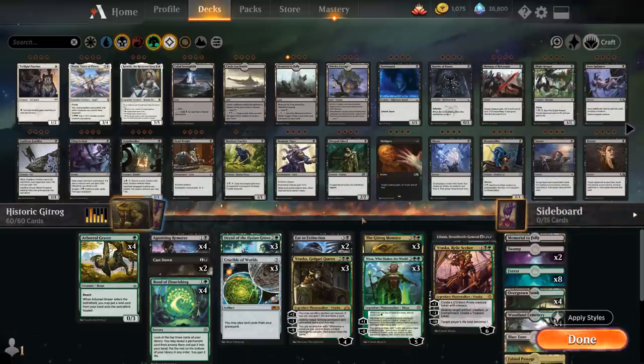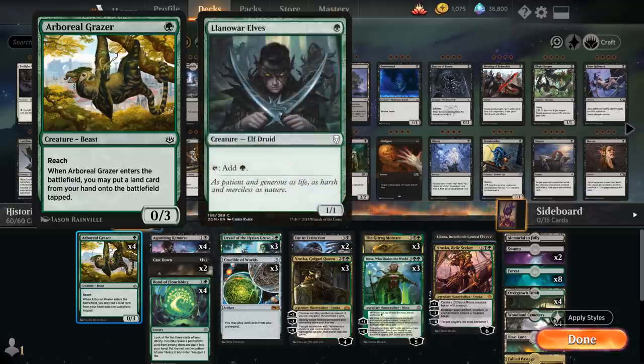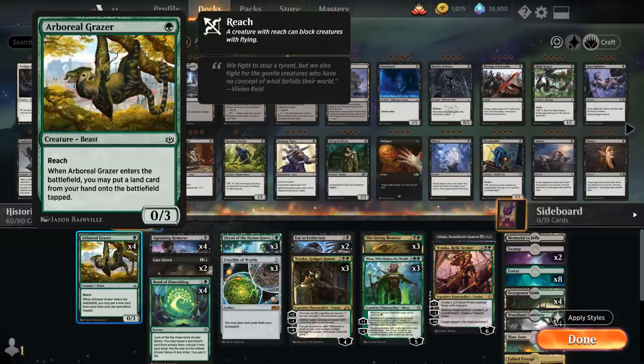Those are some of the basic synergies in the deck, but there's plenty more to explore. At one mana, we've got the full playset of Arboreal Grazer for a bit of ramp. I was playing both Grazer and Llanowar Elves, but felt I had a little too much mana and not enough action, so eight mana creatures weren't necessary. The reason I'm playing Grazer over Elves is that if the Grazer dies, we don't really care — we got the benefit from putting the land into play.